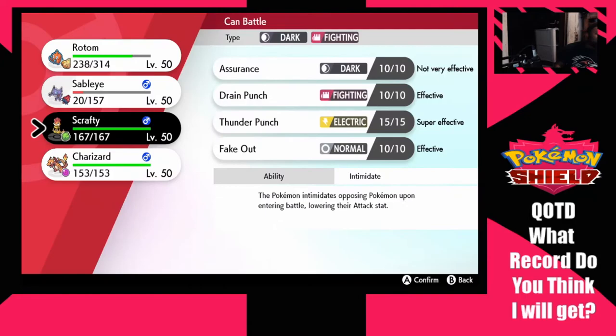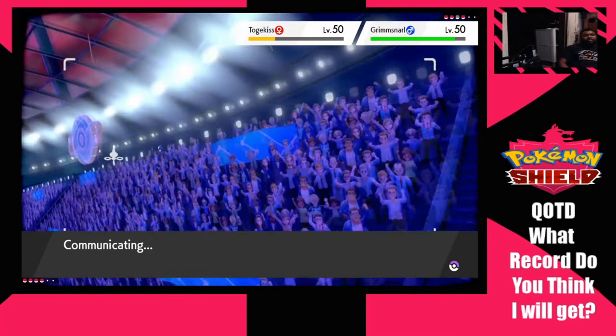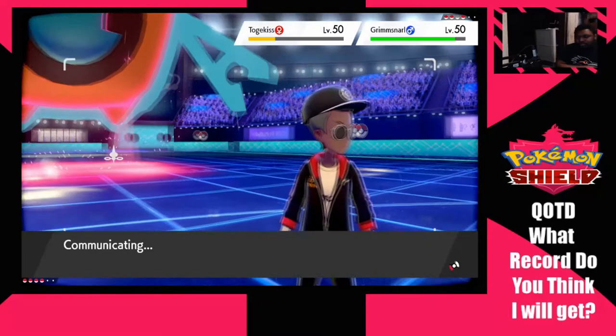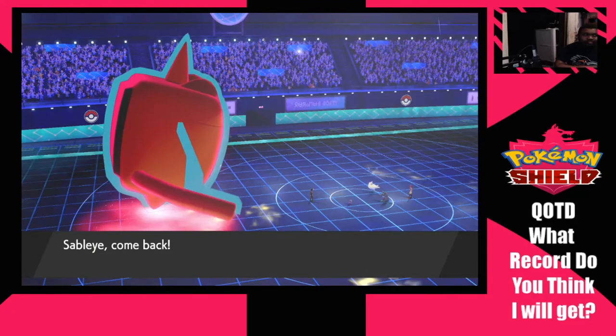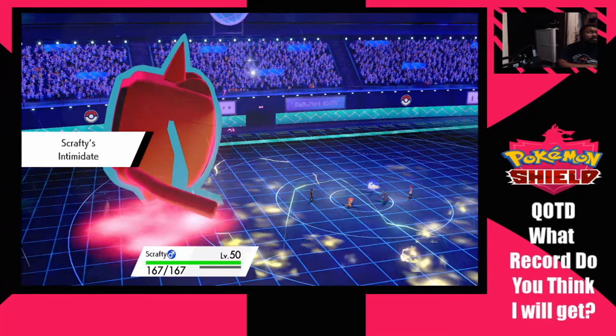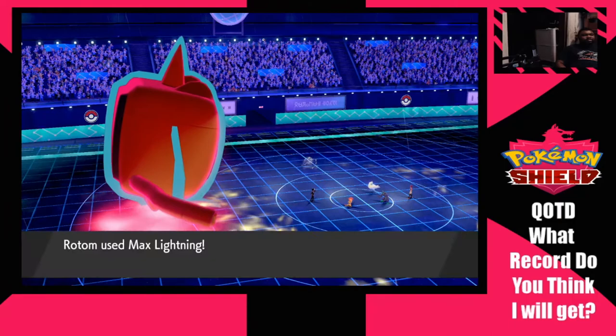I'm not liking the damage going out on Sableye so I'm switching into Scrafty. I'm playing it safe — I don't know if the win margin affects how much rank you gain, but I want to make sure I get this W since I'm running a janky team built in only 10 minutes. Scrafty in a Beast Ball — it's been a while since I battled with a non-Beast Ball Pokémon team. Actually I think one Pokémon on my Trick Room team doesn't have a Beast Ball — the Venusaur.